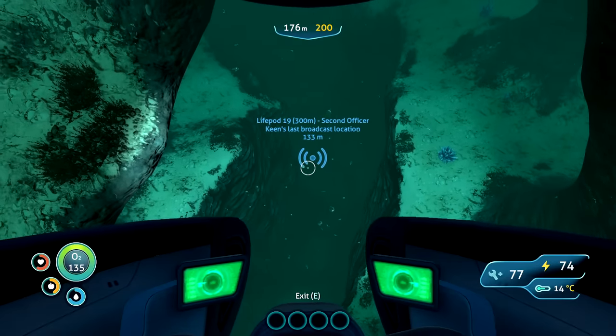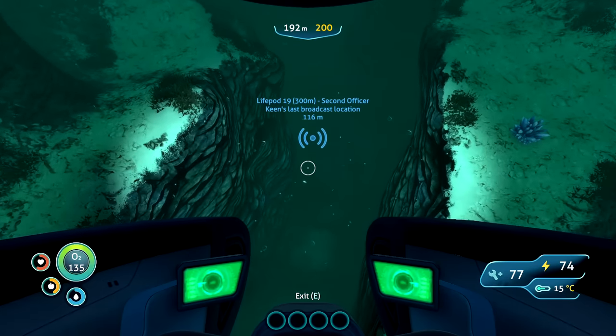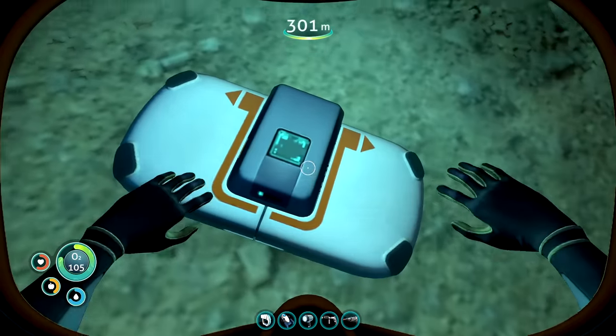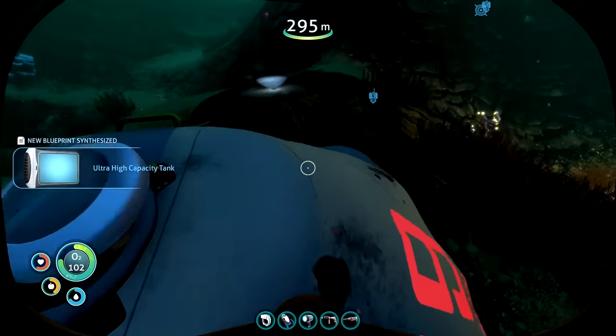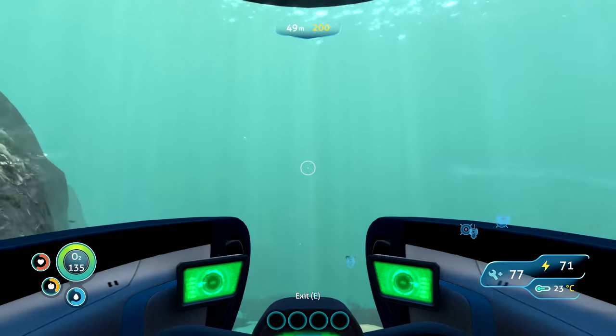Back to the life pod, which was pure terror because I couldn't see anything and it was 300 meters down below, so I couldn't take my vehicle. I just went in a straight line down, grabbed the blueprints - this one was great because it was actually an upgraded oxygen tank. There were no creatures down there, but I'll take it.